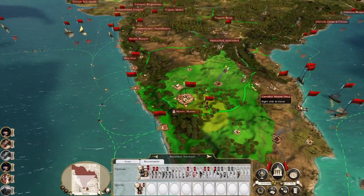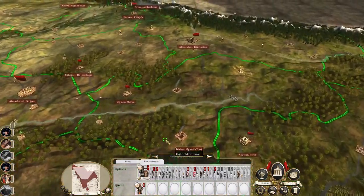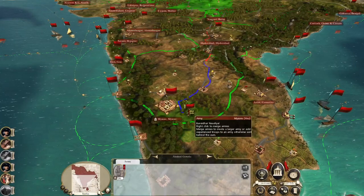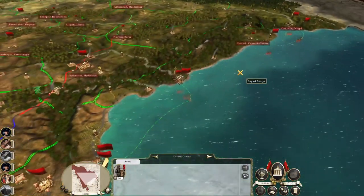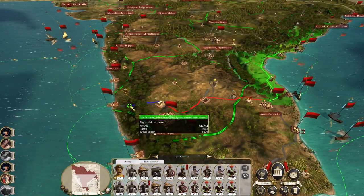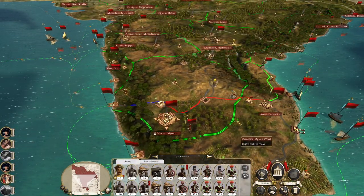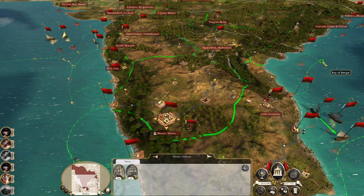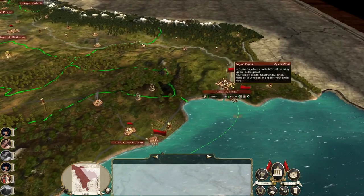You're waiting on two units, recruiting one — is there another one on route? Camels. I like the idea of just getting them all to the capital then shipping them out — it means I can keep it straight in my head what's going on.